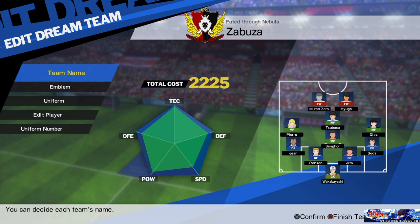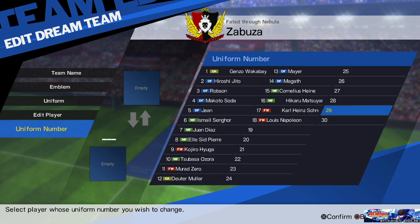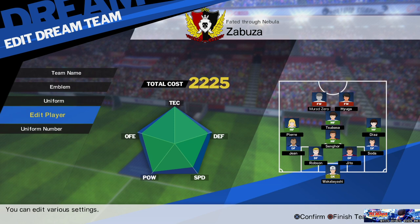At the bottom we have the uniform number. Here you can change the number of team members. You can just swipe between them, or for the ones which are empty you can actually put a player there and their number will change. For example, if I put Captain Tsubasa into number 22, his number will be 22.